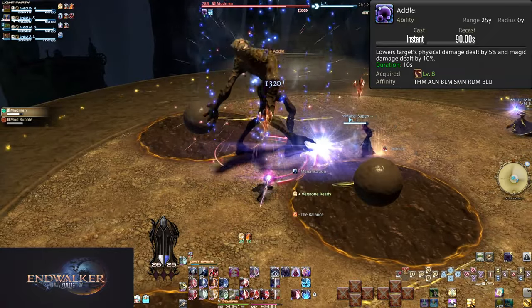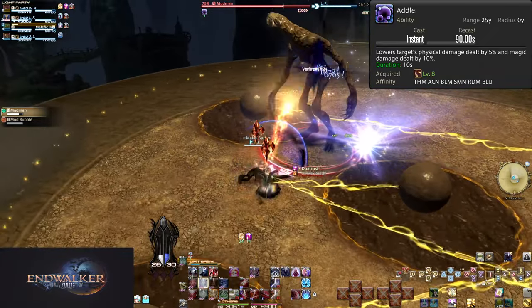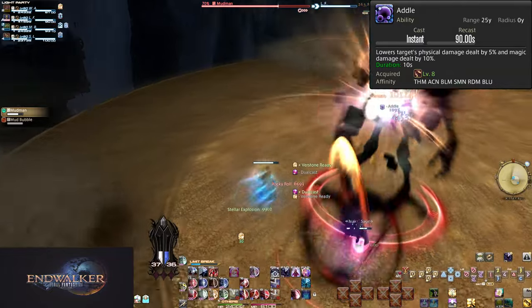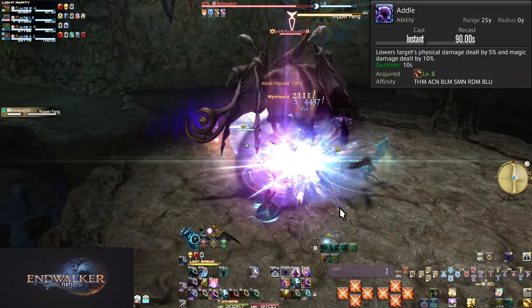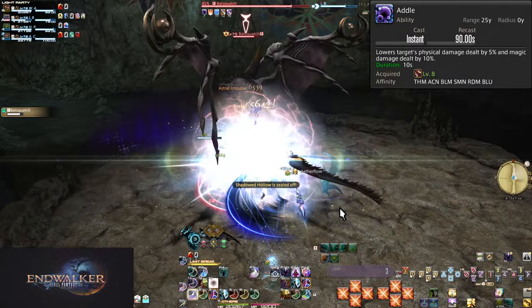A counter like Addle can make just enough of a difference to save the day. In high-end content you will need to be Addling for a much bigger effect — it will save a lot of runs just because that tiny difference was made during an already shaky run. Learn what is and isn't a tank buster, learn what does a lot of damage to your party in duties, and Addle them to help out.